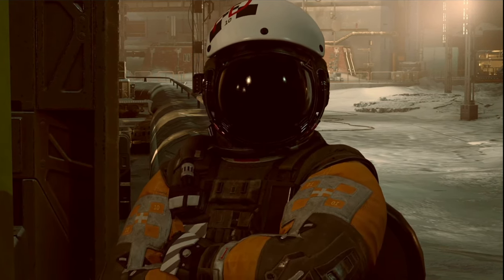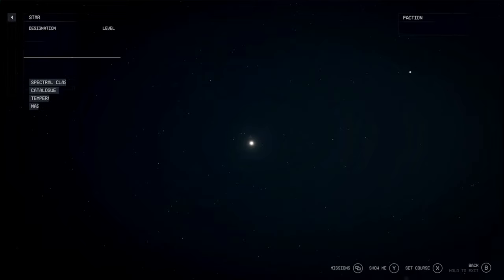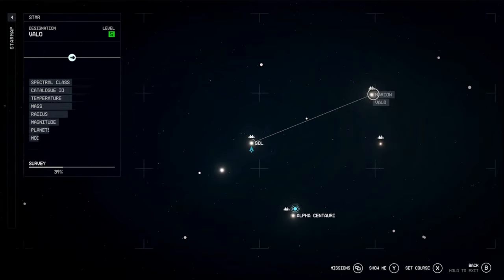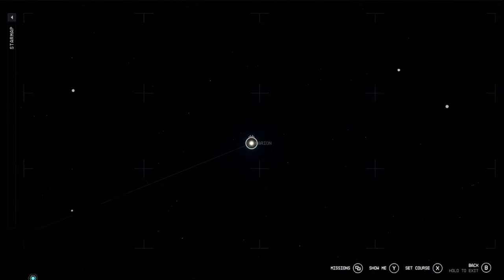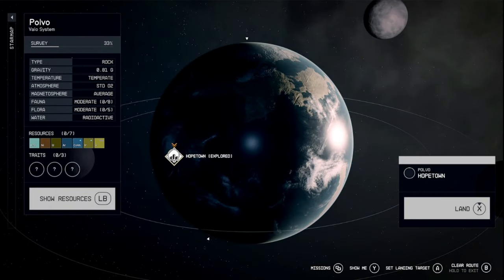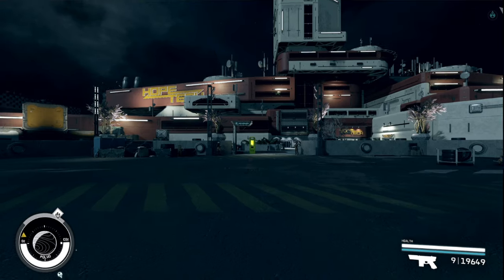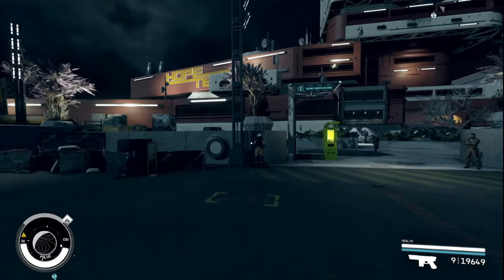Now we're going to take that to Hope Tech, which is located in the Baylow system under Naryon, when at Polvo. Once you get here, go talk to the service tech again.